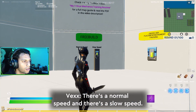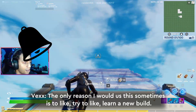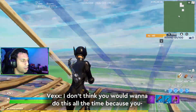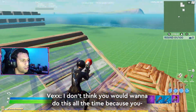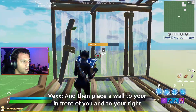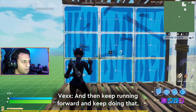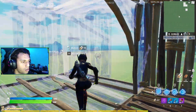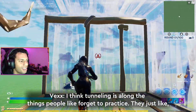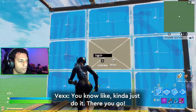One ball says free build — there's a normal speed and a slow speed. We can do the slow speed real quick. It's way slow. The only reason I would use this is to try to learn a new build or technique. I don't think you'd want to do this all the time because you build muscle memory around it. Try tunneling — place a wall in front of you and to your right, then keep running forward and keep doing that.